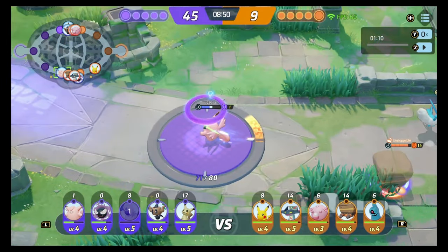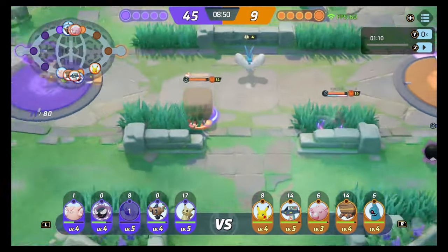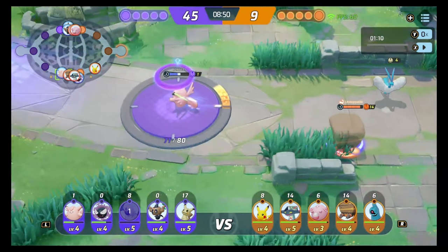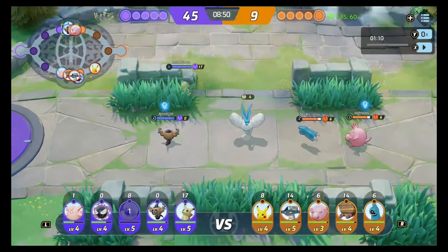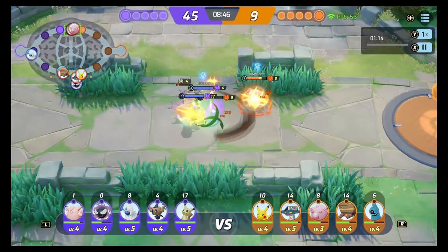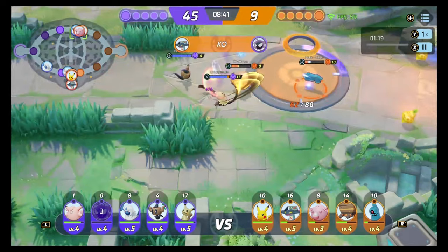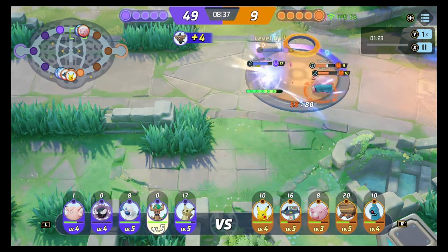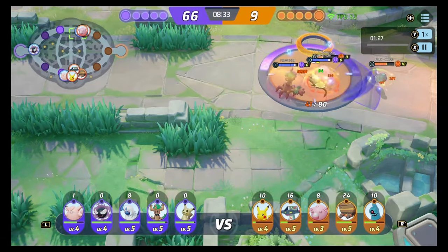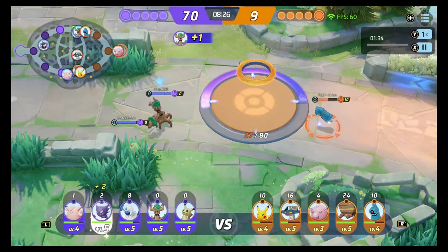Bottom lane looks rough — their Crustle killed our Absol, they've got two players with buffs and our Gengar's caught out of position, so bottom lane is literally screwed. However, I go in with the engage. Because we have Shadow Claw, you get the most value from it early in the game — it's such a strong skill. I dive onto the enemies, they eject back to their pad, and I push them as far back as possible, getting the score in and bullying the lane.